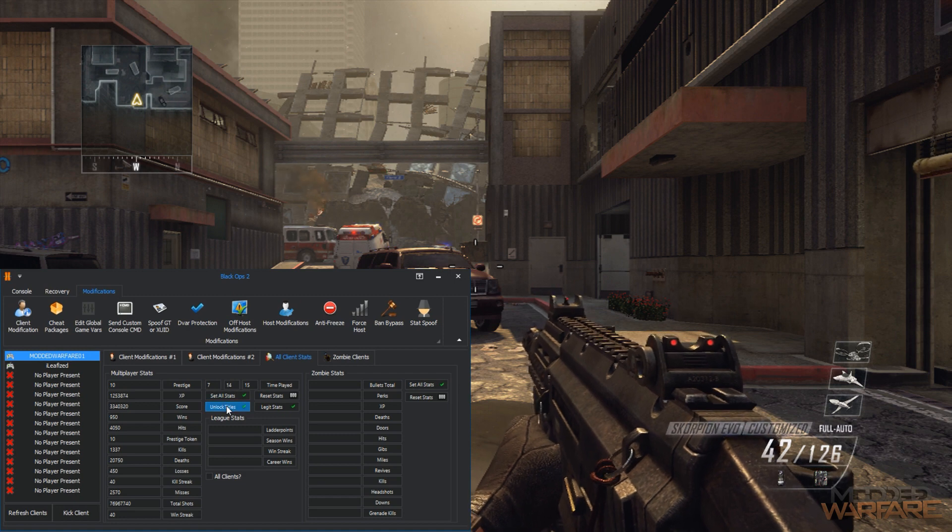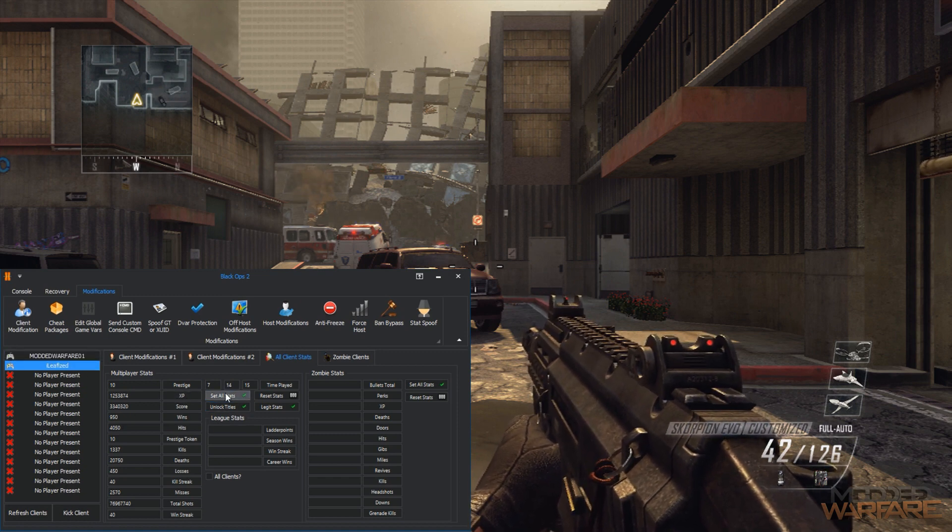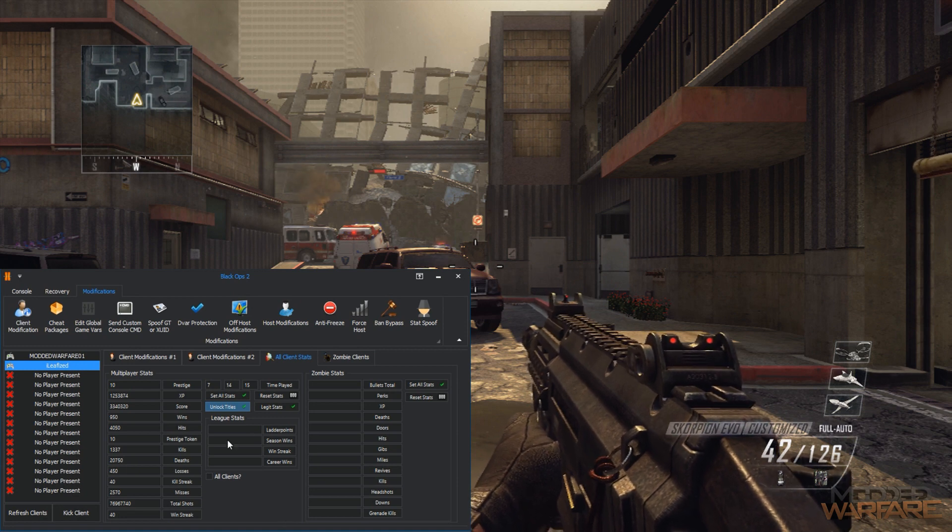You can also unlock titles, though you can't do full unlock-all, weapon stats, or things like that - there are limitations to the all client stats. We still have the stats spoofer if you want to go all out and set one person's stats to everything. But to set a bunch of people at once you can use all client stats. If you check the 'All Clients' box, anything you select will be applied to every single client in the game.